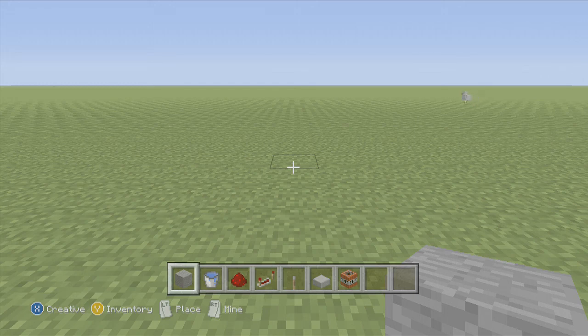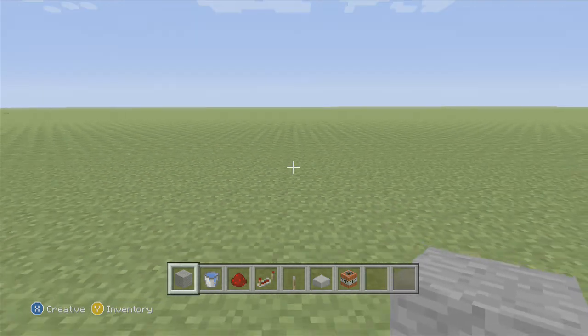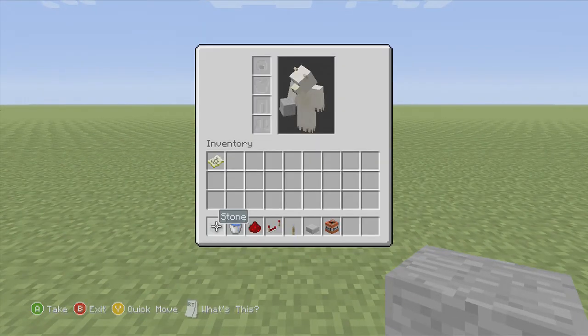All right, what is up guys! Today we're gonna make a TNT cannon. For this you need just any type of block, like a stone block, a water bucket, redstone, a redstone repeater, a lever, a stone slab, and some TNT.